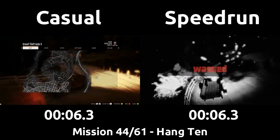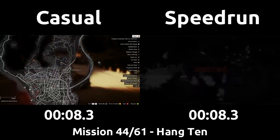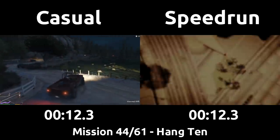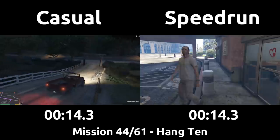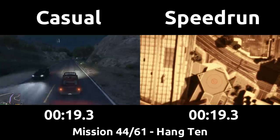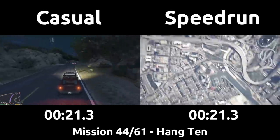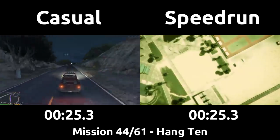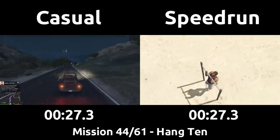The speedrun uses C4 to kill themselves after the end of the last mission right away, while the casual looks on the minimap to drive to the next mission. Hang 10 is located all the way down by the beach at Trevor's first Los Santos safehouse, so it's a long drive for the casual. The speedrun won't make that journey — the in-game time progresses by a few hours when dying outside of a mission, which gives Franklin time to move around the map while Trevor is technically still in the hospital.